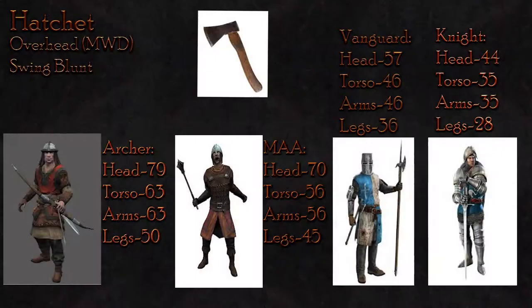The overhead attacks see a slight damage increase over the LMB attack. Against the archer, you will do 79 damage to the head, 63 to the body, and 50 to the legs — this reduces the number of hits to kill to 2 hits. When up against the man-at-arms, you will do 70 damage to the head, 56 to the body, and 45 to the legs.